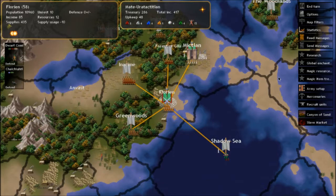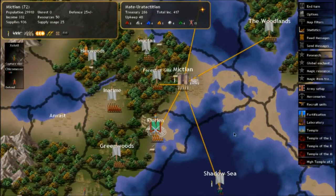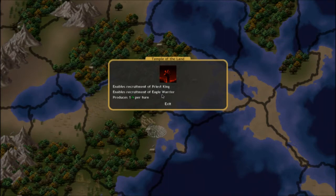In Mithlan, we've got the temple of the land, the temple of the rain, the temple of the moon, and the temple of the sun. I had to check something important — whether I was actually recording — because I thought for a moment that I wasn't. I'll start with the temple of the land. It enables recruitment of the priest king and the eagle warrior, which is the second type of sacred unit. It also produces one nature gem per turn — as you can see, we get one per month at the bottom of the screen.